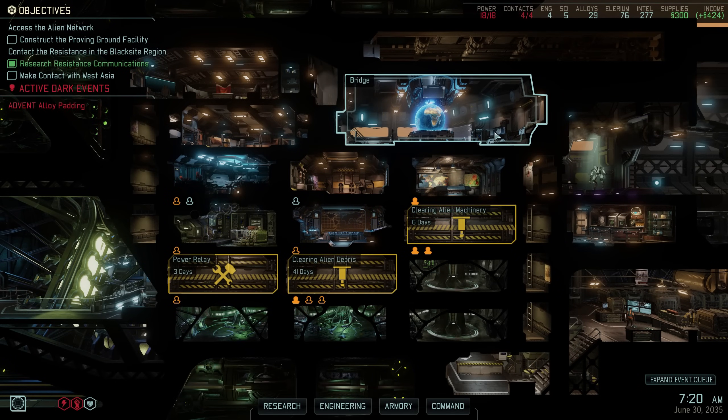Hey there and welcome back to XCOM 2. My name is Pete and today we complete another episode of our Legend Iron Man walkthrough of XCOM 2 War of the Chosen. Last time we left off after a successful supply raid mission that did however not go without a small surprise — somehow Ranger Hussar Sabirsky dodged a flamethrower and we extracted 10 of the 12 supply crates.